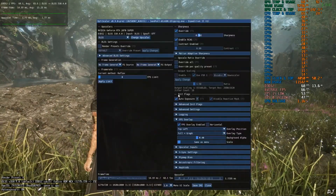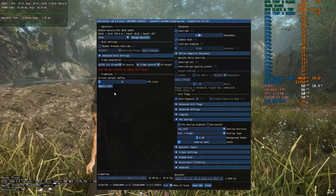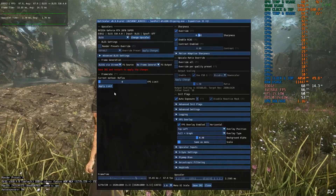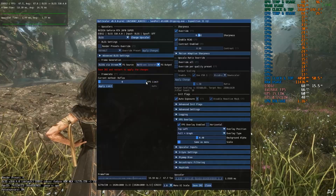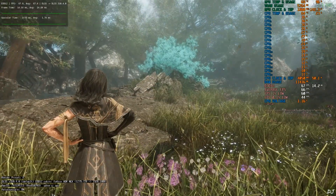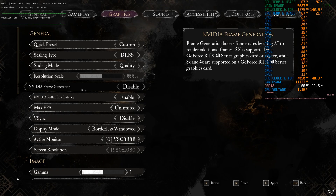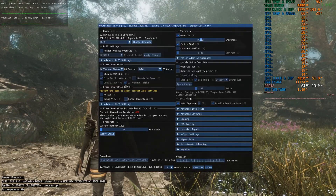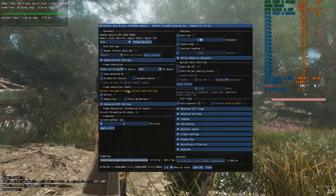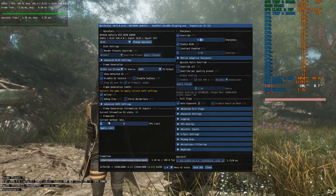Now I'll show you how to enable XCSS Frame Gen. Click the drop-down next to FG Source and select 'DLSS GUI Streamline' as the option. The game supports DLSS Frame Generation and Streamline version 2.7, so this option works fine without needing a hard fix. Click the drop-down next to FG Output and select XCFG. Click Save and close, then restart the game. After restarting, open graphics settings and enable Nvidia Frame Generation set to 2x. Load the same sequence and open the OptiScaler menu. The setting Active under Frame Generation XCFG confirms XCSS Frame Gen is working — the frame time graph becomes thick. Current Streamline FG state is On, current method is XCLL.